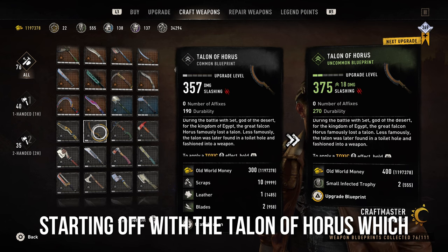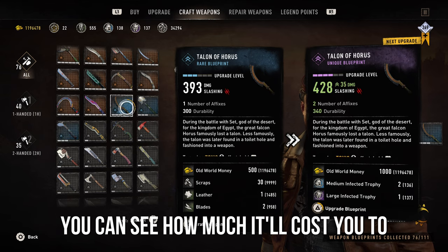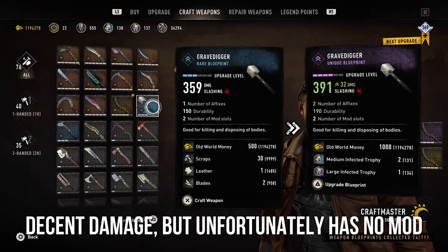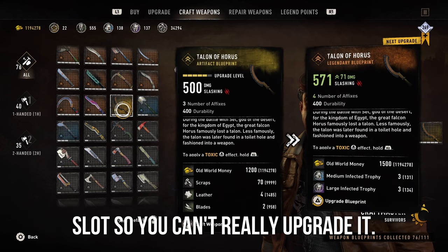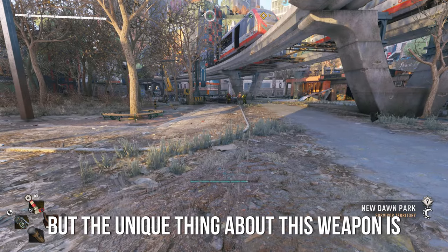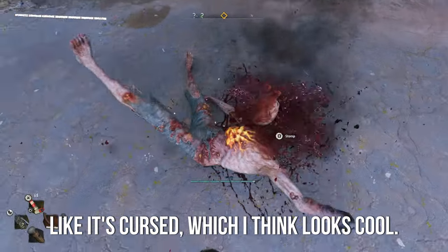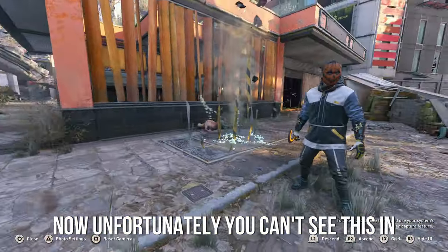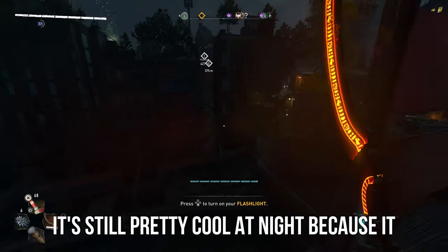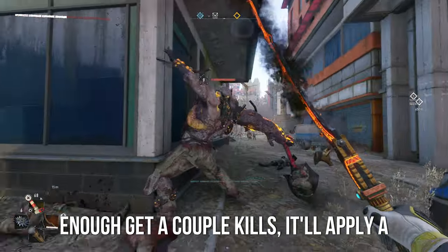Moving on to the weapons, starting off with the Talon of Horus, which is a one-handed machete. Looking on screen, you can see how much it'll cost to fully upgrade and craft it. The fully upgraded weapon has decent damage, but unfortunately has no mod slots, so you can't really upgrade it, which puts it below my ideal weapons. The unique thing about this weapon is that when you have it out, there's a black kind of mist around it that looks like it's cursed, which I think looks cool.